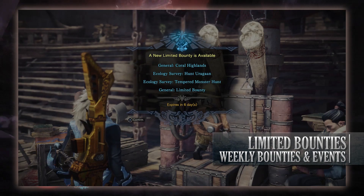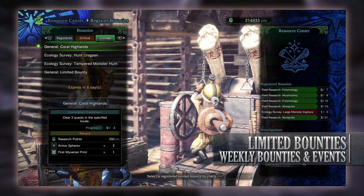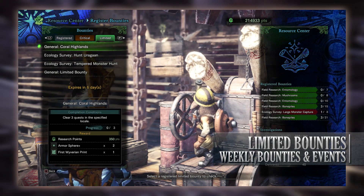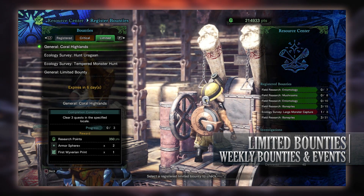For the limited bounties, we have 4 of them. The first is the general limited bounty for Coral Highlands — clear 3 quests in this specific location. This can be done at high or low rank so it shouldn't be too difficult. For completing 3 quests in this area you'll get research points, some armor sphere pluses, and a first Wyverian print.